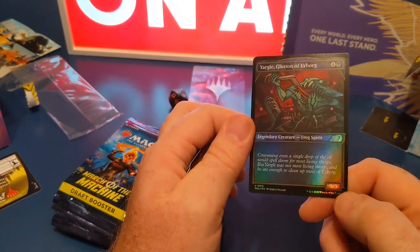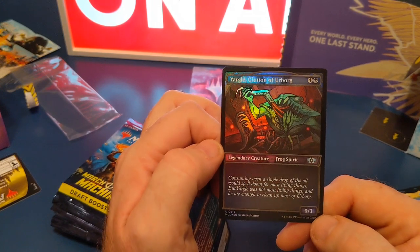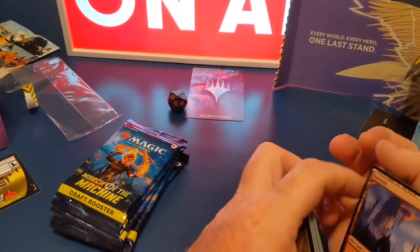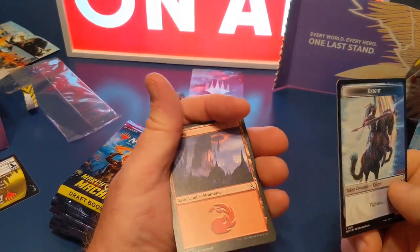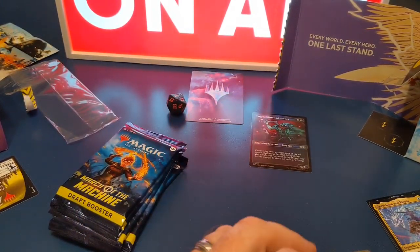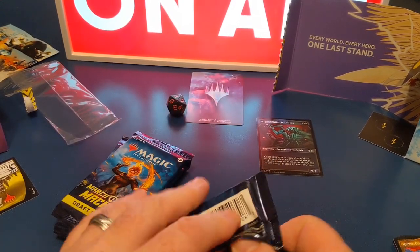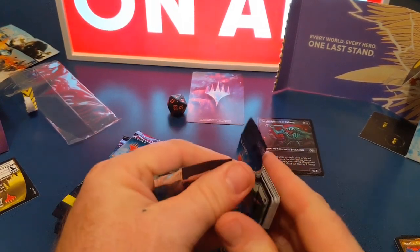A 9/3 — that's some attack on that. I like that. Then we've got a basic land and then a night. So we'll keep those out and we'll look at all the — well, I don't know if you want to call that a hit, but I like it. If it's a foil it's a hit to me.